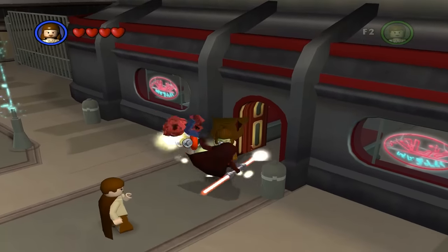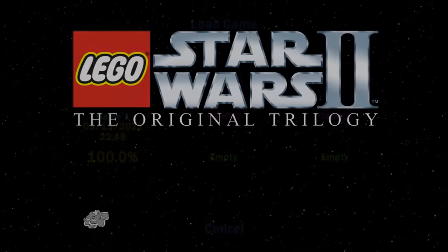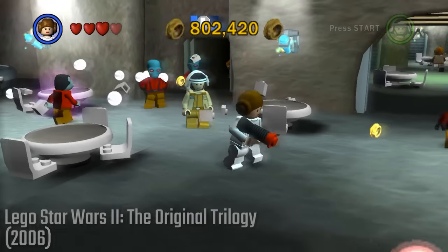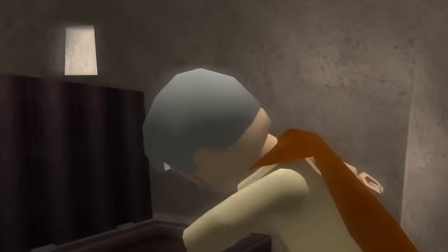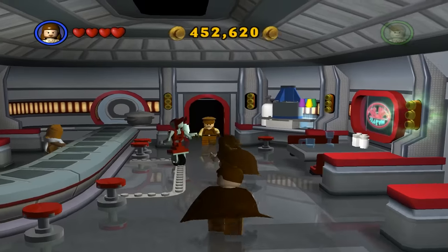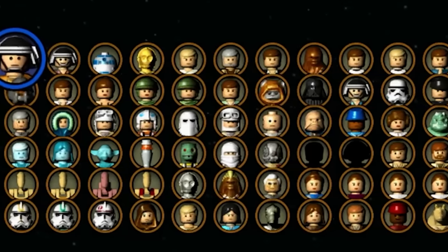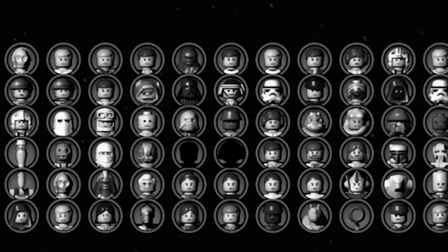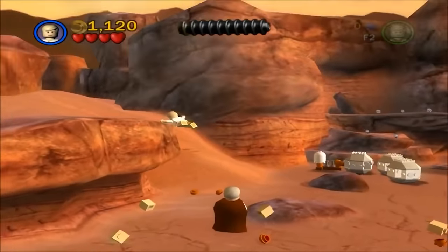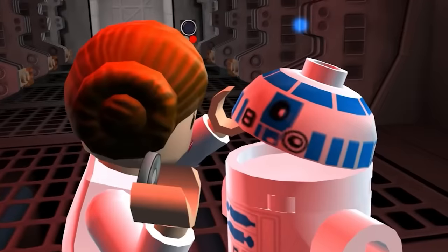Only a year after LEGO Star Wars the Video Game released, in 2006, TT Games created LEGO Star Wars 2: The Original Trilogy. This game took everything laid down by the first and brought to life the original trilogy in LEGO form. Instead of Dex's Diner, we now have the Cantina as the hub world. 114 playable characters if you carried over the ones from the previous game using your save files, and this game was already becoming larger than the original, giving us another taste of that now classic, tongue-in-cheek LEGO humour.